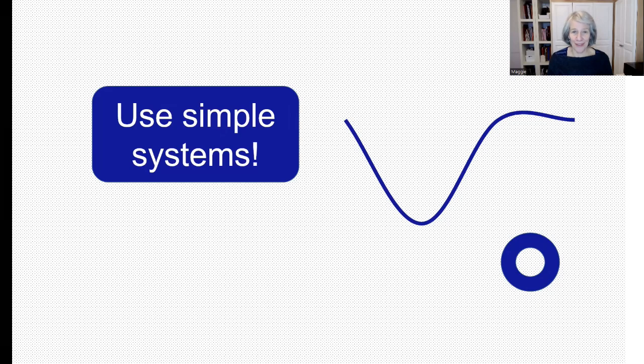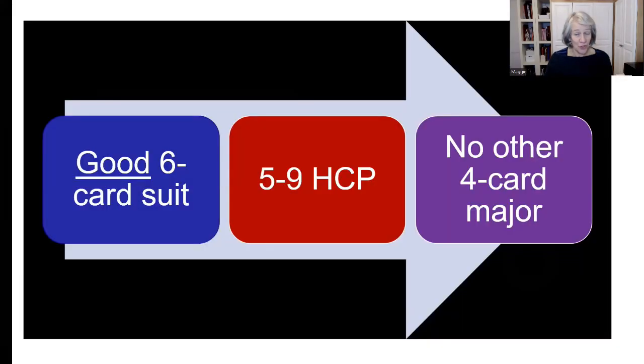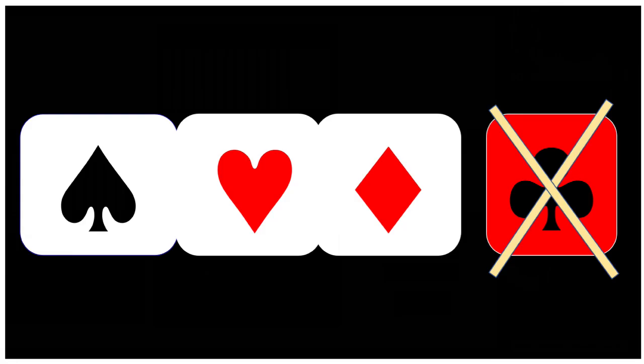I always recommend you use simple systems, and for me, weak twos in three suits are the easiest to learn and play. To make a weak two bid you need a good six-card suit with suit quality — that means some honors in the suit — and five to nine high card points (some people play six to ten). Finally, you should have no other four-card major, unless you're in third position and your partner has already passed, otherwise you might be missing a major fit. We don't want to pre-empt partner; we want to pre-empt opponents. So we play weak twos in three suits: spades, hearts, and diamonds, because our two clubs are reserved for very strong opening hands.